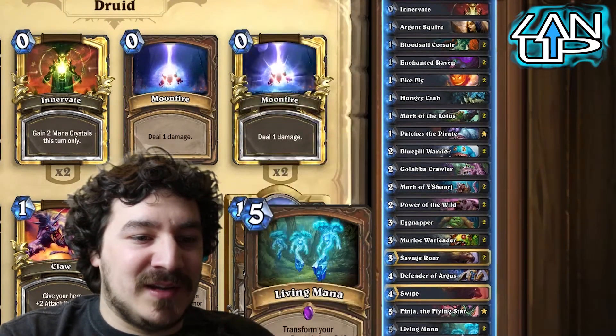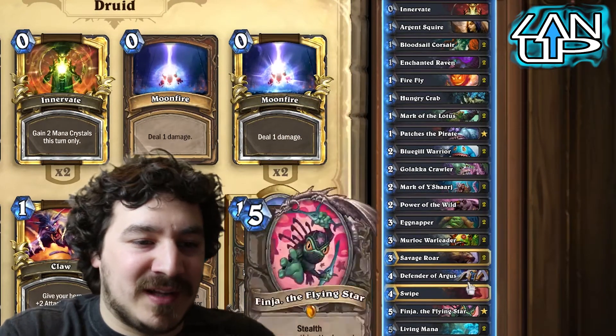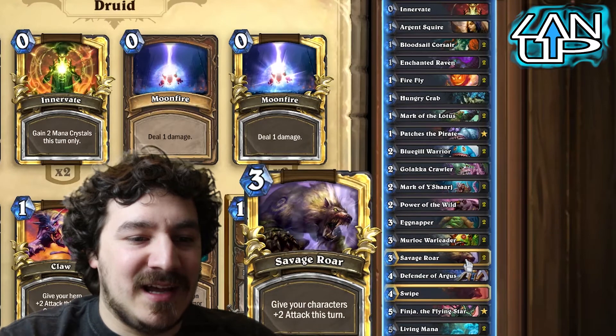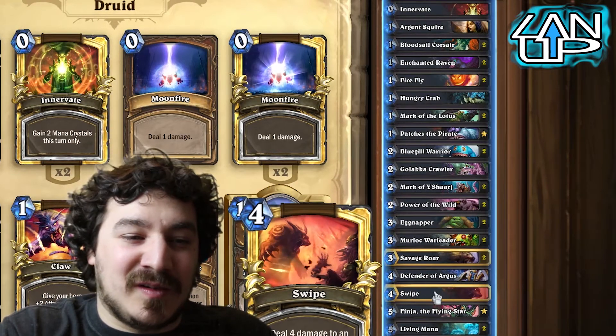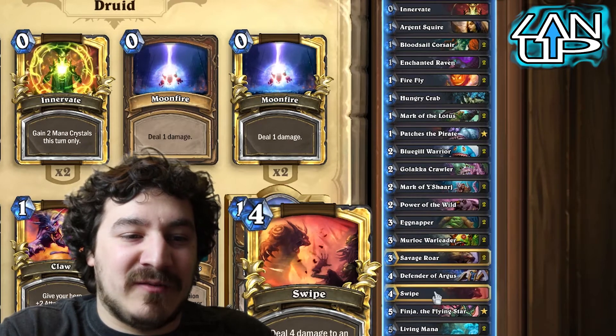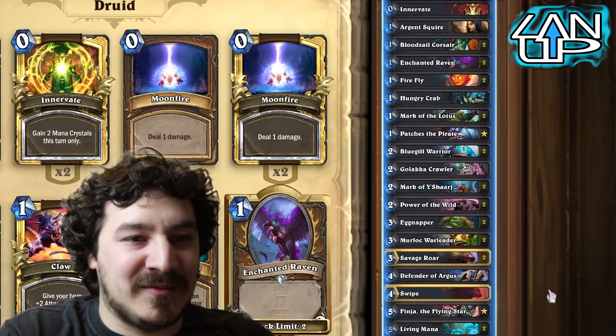If your board gets wiped and you've got a spell like this, it just turns all your Mana Crystals into minions that can then be buffed and then hopefully get a Savage Roar for the attack. The only real attack spell in here is Swipe - it can be useful to just deal with a lot of things that have like one health on the board. So yeah, that's pretty much it, let's go for it.